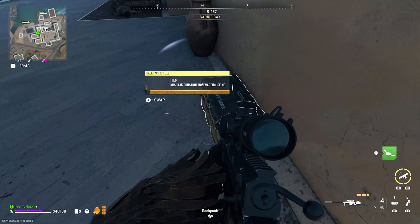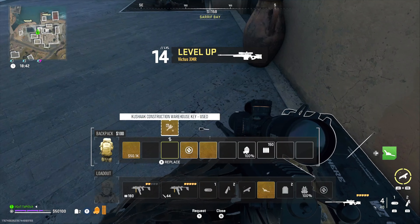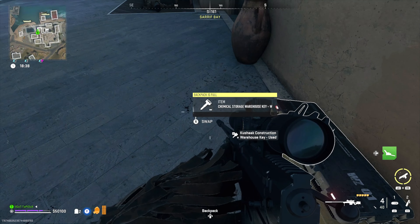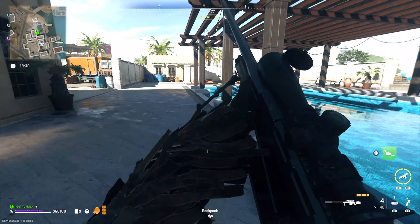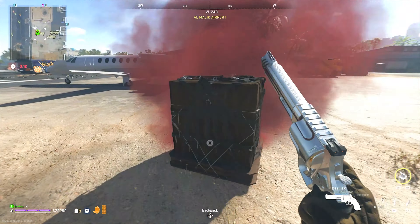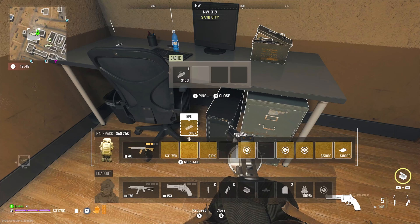Have you ever come across a key in DMZ while doing missions and you kind of want to hold on to it, but end up leaving it there because maybe you don't want to drop armor for it and besides, you don't know where it goes to? But then you're left wondering, was that really the right decision? Or have you ever run into a bunch of high tier loot items, but then have to leave some behind because you just can't carry it all?